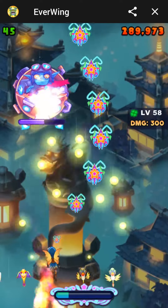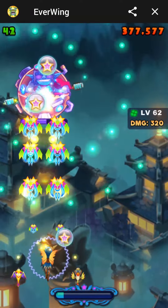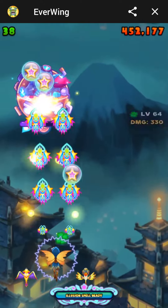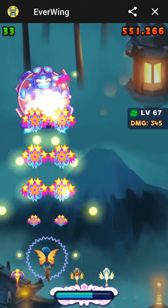His next attack is rockets, which are only homing right when he shoots them, so you can just sit in the center when he shoots and then dodge right before they hit you. And then there's the gap attack again, just weaving through the center.